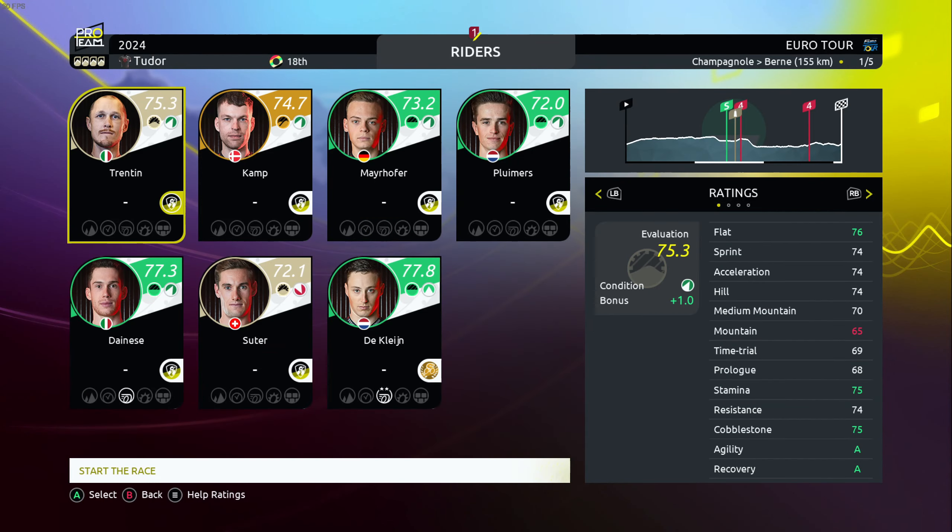Here is our squad: Matteo Trentin with 75 cobbles, 74 sprints, 74 acceleration, and 74 hills — he is the main man for GC. For stage four, we have both Dainese and Arvid Decline. Decline has 70 cobbles, Dainese also has 70 cobbles but is a bit better in the hills. Today's sprint is on a bit of a false flat, so it's going to be either Dainese or Arvid Decline.